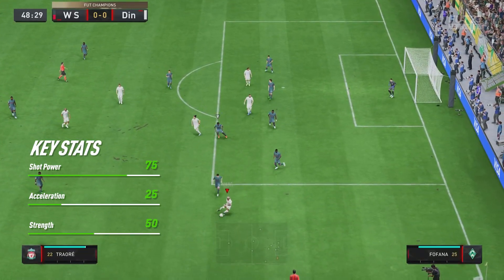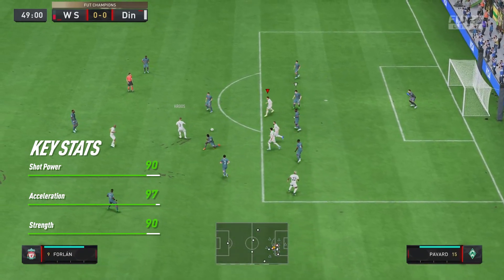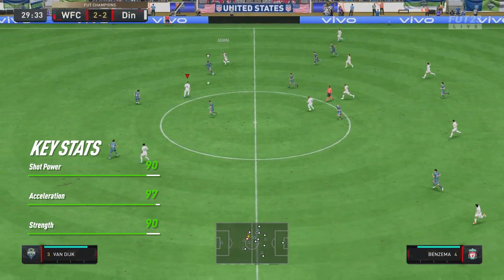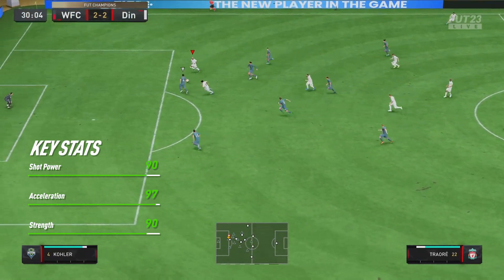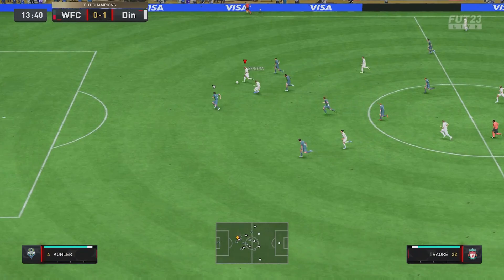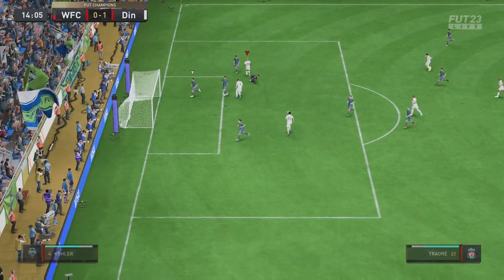This guy is absolutely rapid in game and when you combine his insane pace with the fact he's also got 90 strength, you have a player who looks like he's going to be a handful for any would-be defender. When used centrally, positionally, he didn't live up to his attributes, but when he was in a wide role, his positioning was really really good — linking up with the players around him, triggering runs, getting in behind, and causing some problems.